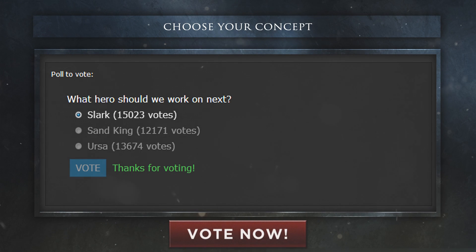Hey guys, Sunsfan here with an update on the Community Hero Project we talked about not too long ago. For one of our next sets we gave you the choice of Slark, Sand King, and Ursa. Although the vote was somewhat close, Slark was the winner with over 15,000 votes.